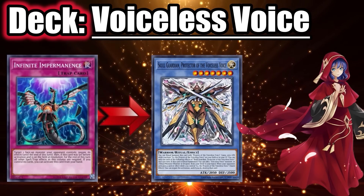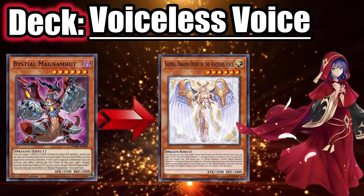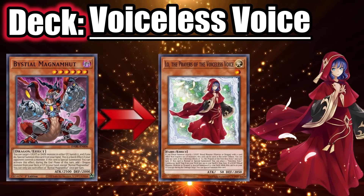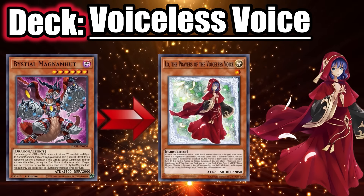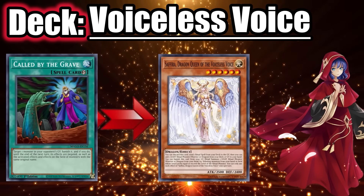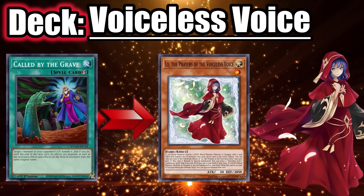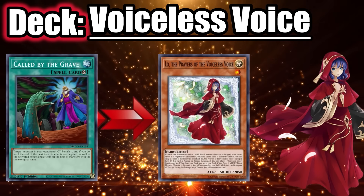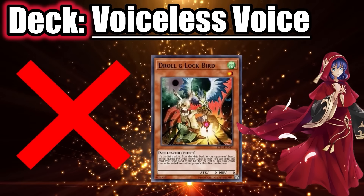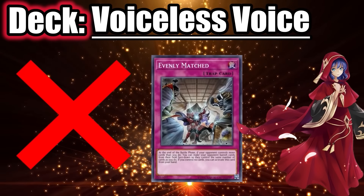If their first summon was Skull Guardian using Lo from hand, just use any hand trap on Skull Guardian before Lo revives itself and Skull Guardian gets an omni negate. You can also use Bestial on Sauravis since this prevents them from ritual summoning, or use it on Lo if it's attempting to revive itself and they haven't activated Sauravis yet. As for Called by the Grave, save it for Sauravis if it's their turn and you went first, or use it on Lo if she's attempting to revive itself after they've already ritual summoned.